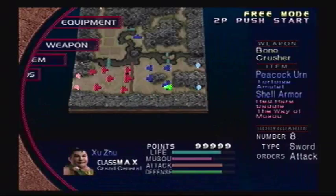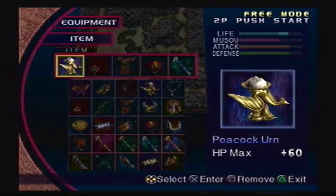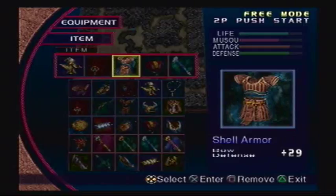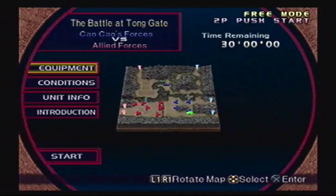The equipment: we do have a third weapon for him, the Bone Crusher. The items I'm gonna keep the same, but should I switch out maybe the Peacock Urn for possibly the Elixir? Probably no, only because it's only an Elixir level of 5. Bodyguards are at 8.